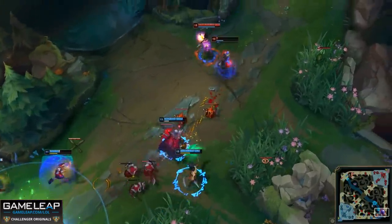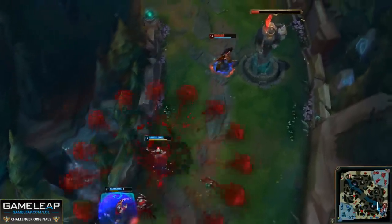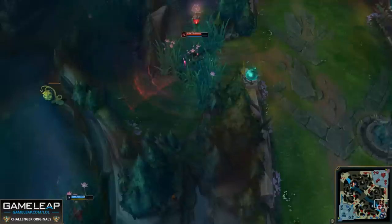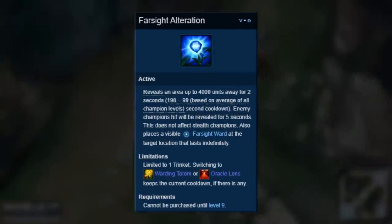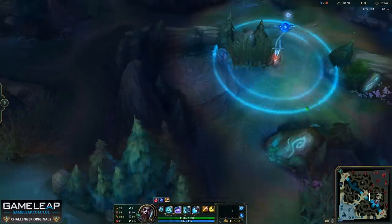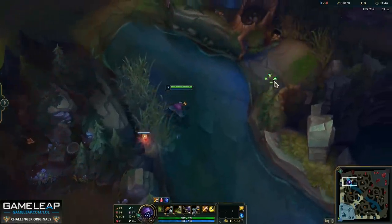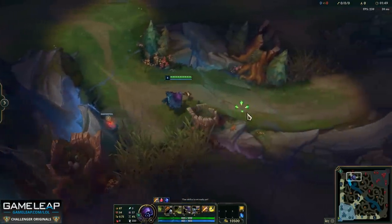The trinket you buy as a top, mid, or AD carry changes with your role. If you're a tanky top laner sticking with your team late game, you'll want sweeping lens — you'll be leading the charge into the fog of war. But if you're playing a solo lane split-push style, the blue trinket lets you get deep vision without walking into the enemy jungle, spending more time pushing. Some champions have special situations, like Jax — he can Q-jump to wards he places with the yellow trinket, so he almost always keeps it.